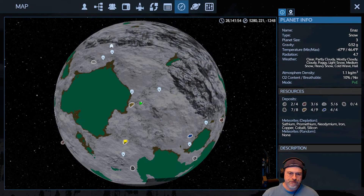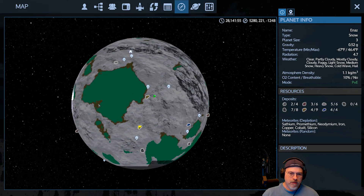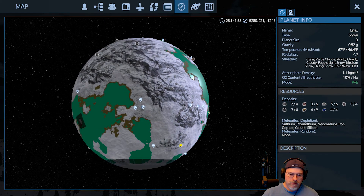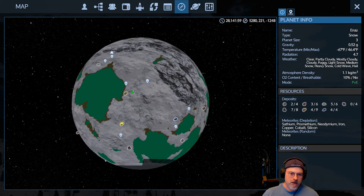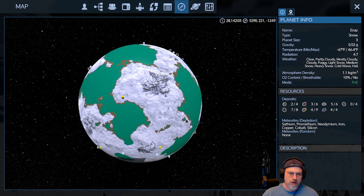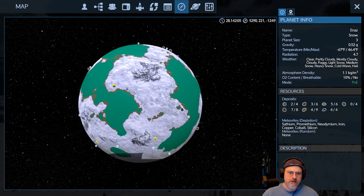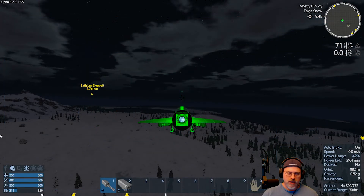Let's go back to this other deposit. I think it might be quicker to actually fly this direction — it's probably about six of one, half a dozen of the other, to be honest. On second thought, we also want to make sure this guy's clear, so let's just fly west and keep a westerly heading.